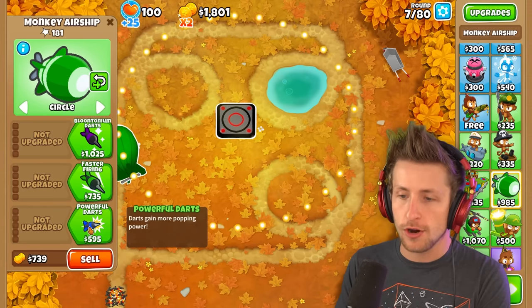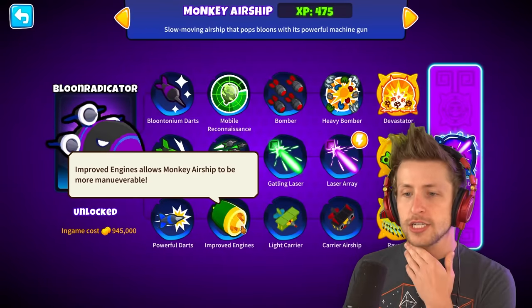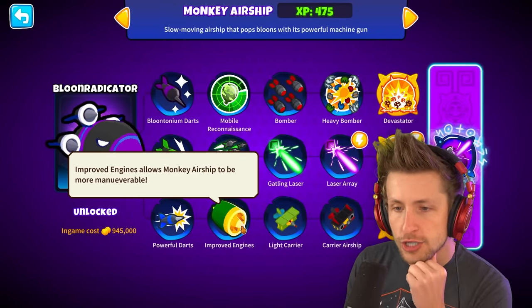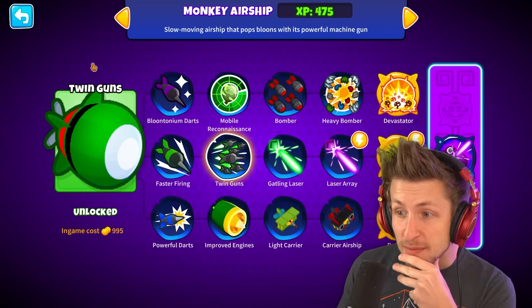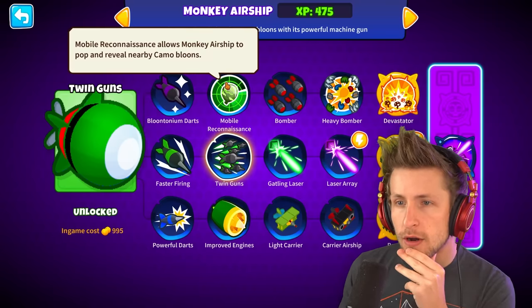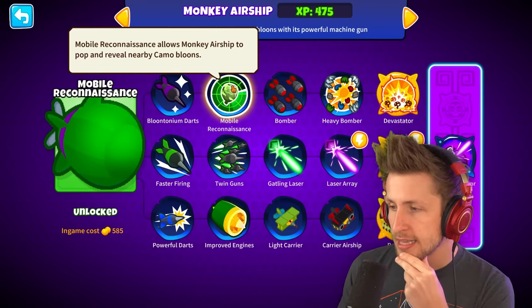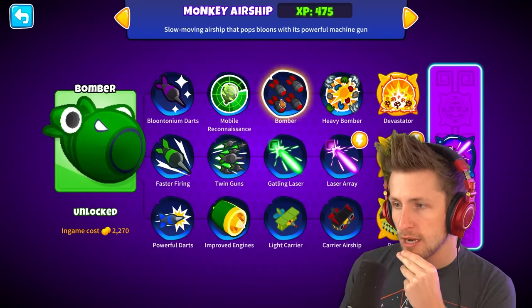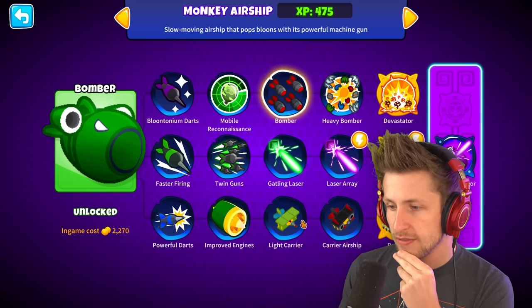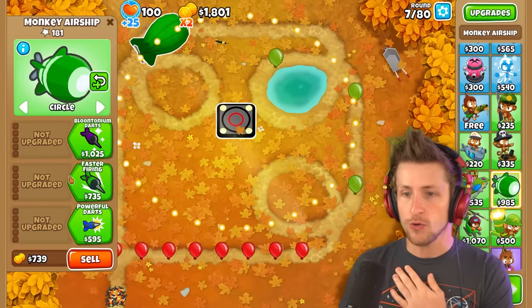So, powerful darts — darts get more popping. And then Improved Engines allow the Monkey Airship to be more maneuverable. Twin Guns adds a second machine gun. And then Mobile Reconnaissance — Pop and Reveal. I think Annihilator is gonna be the best one. This one's like a bomber, and this one's a Ravager Light Carrier — launches an escort of fighter planes. Okay, that seems the coolest.